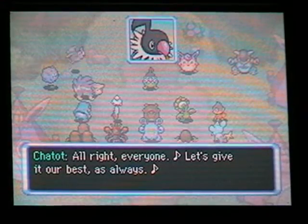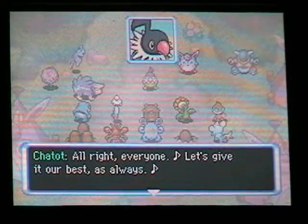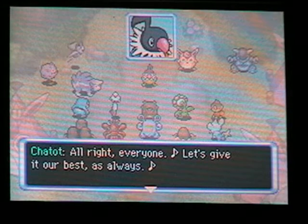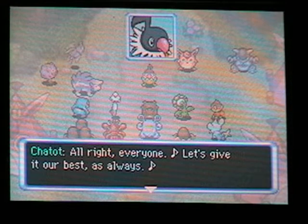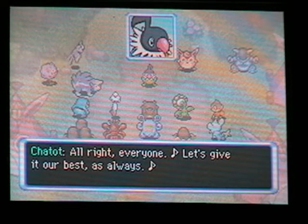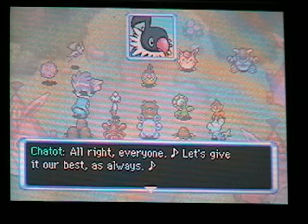'Be aware that this forest is enshrouded in a deep fog. Once you enter it, visibility is severely restricted. Perhaps there is a way of lifting this fog. Your search is twofold: one, search for Fogbound Lake, and two, find a way to lift the fog.' Wait — Chatot is a flying type and this is supposedly one of the most well-funded explorer guilds in the world. Couldn't they just use HM Defog? Defog is in this game — it came out after Diamond and Pearl. Couldn't they just teach it to Chatot and let him defog the whole place so we wouldn't have to do the next dungeon?